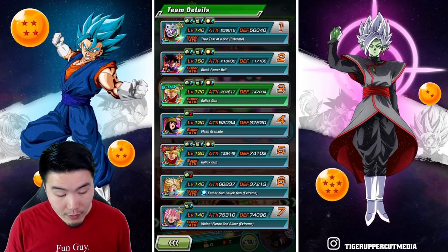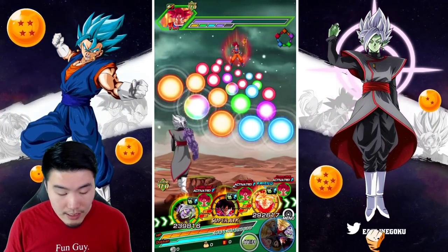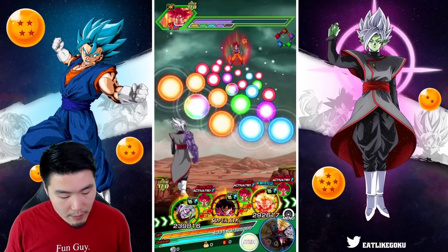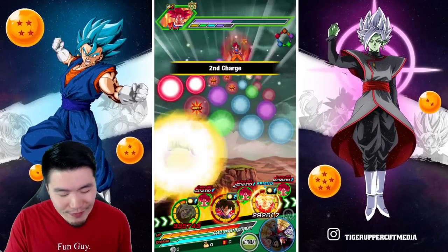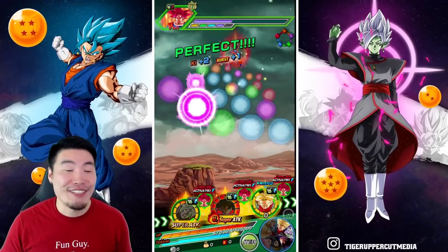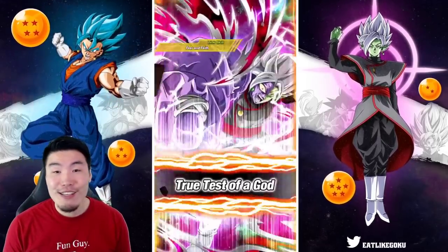What I am scared of is Tech Merged Zamasu, because he very likely could get us killed here. Should I pop an item? You know what, we recently got supered — what are the chances we're going to get supered on the first turn again? It's going to happen, isn't it? It always does, man.